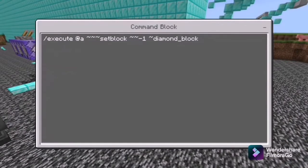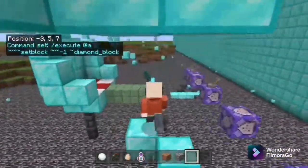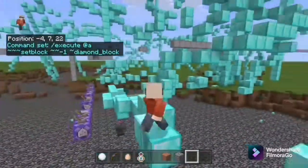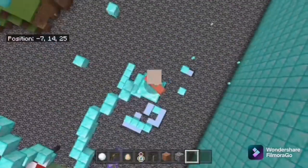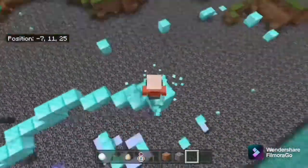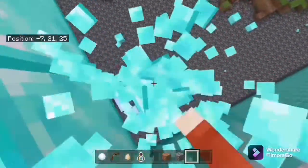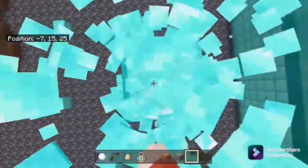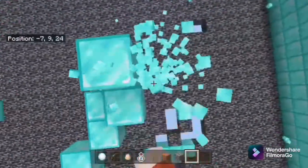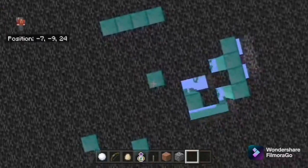So this one is kind of fun — slash execute at a, setblock, negative one, diamond block. And if I flick this on, everywhere I walk a diamond block will come under me. I can just jump up and get higher. If I want to get down I just break it and wait a bit and break it again. Because if I hold it in it sometimes will just absolutely ruin everything and you'll fly through — and it won't catch you up again with a new block.